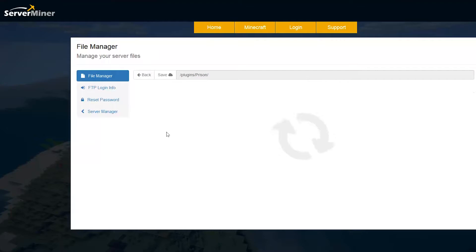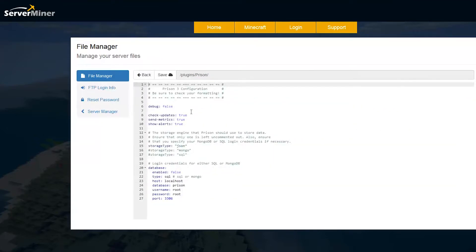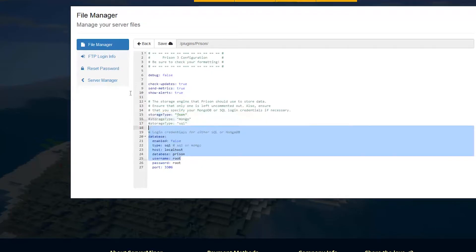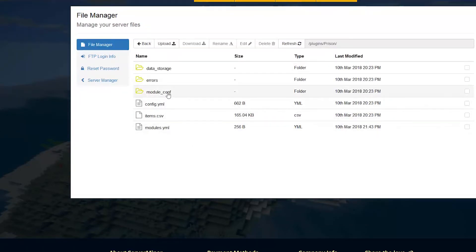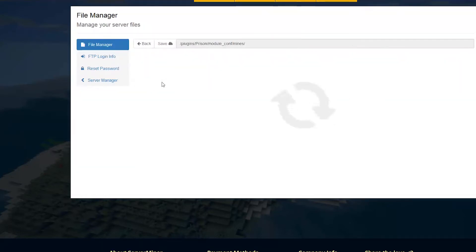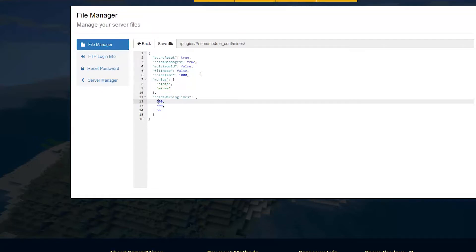The next file is the config. You can set a MySQL database if you'd like but you don't have to — JSON storage is fine. Then go into the module.conf folder, into mines, and open config.json. In mines config there are a couple of things: you can change reset time in seconds — set it to 600 or whatever you want. Fill mode means only broken blocks will be replaced on reset, not untouched ones, if set to true. There's also multi-world support and reset messages, which are useful to notify players before a reset.